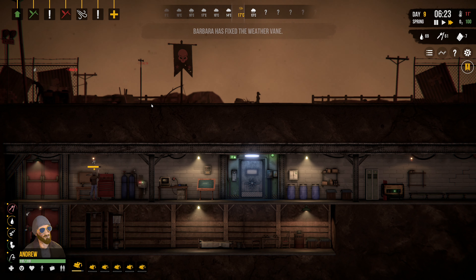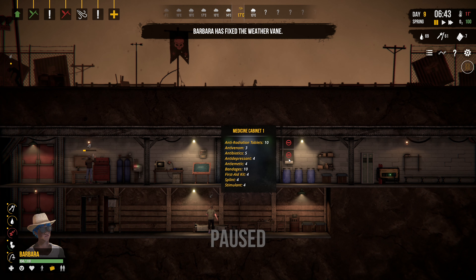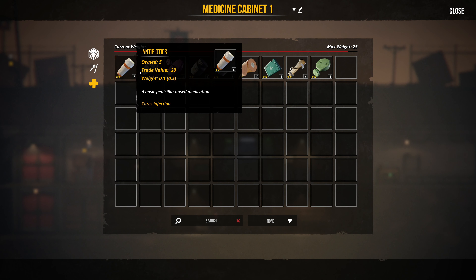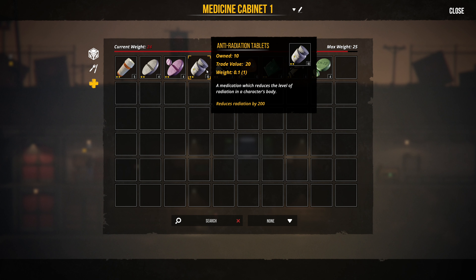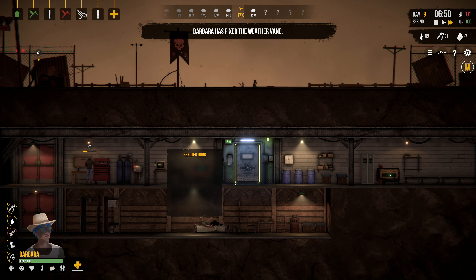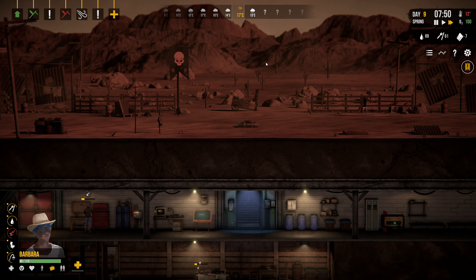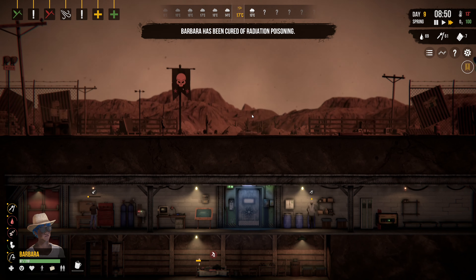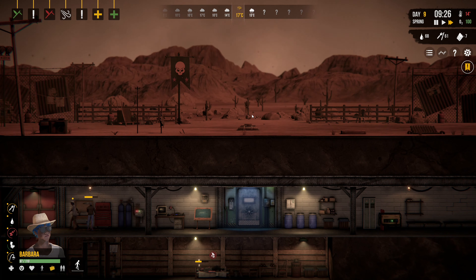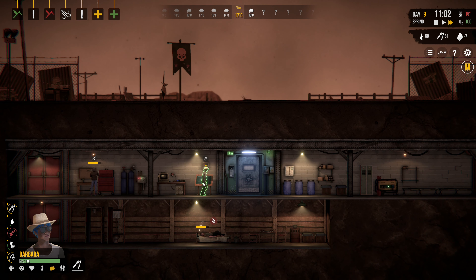Barbara has radiation poisoning, which is a bad thing. We're going to open up the medicine cabinet — one of these is an anti-rad. We'll use that. This is a sandstorm. These cause radiation damage. You cannot get your people out on the surface while this is happening, so I'm going to have to leave this until the sandstorm finishes.